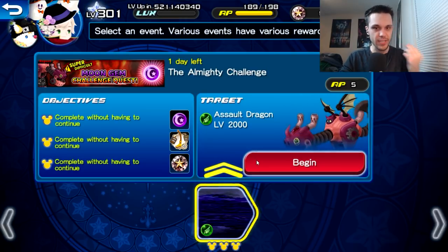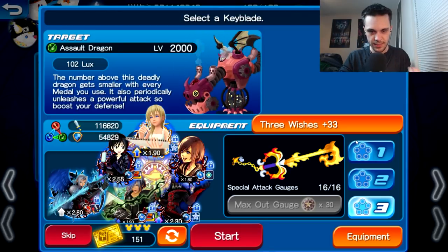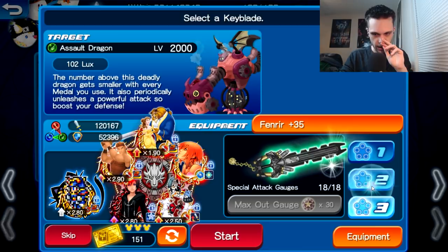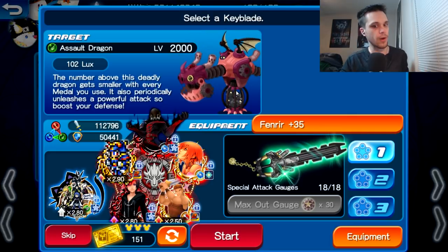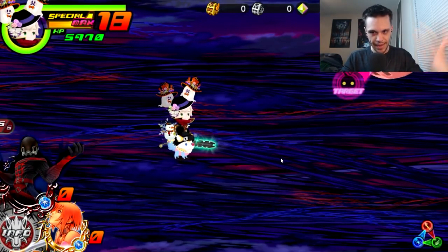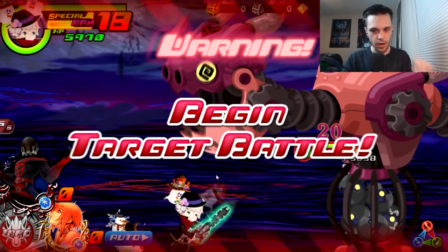I tried to do as much as possible to help alleviate the need for specific strategies for this boss, but unfortunately that ends up not being the case. I'm going to use my Fenrir right now just to show you guys the Salt Dragon's patterns and whatnot that you need to be aware of. Don't worry if you don't have this setup — I'm using it purely to show the patterns and what to look out for when fighting the Assault Dragon.